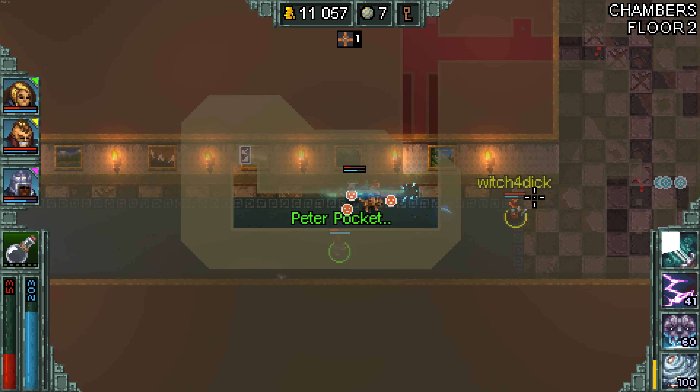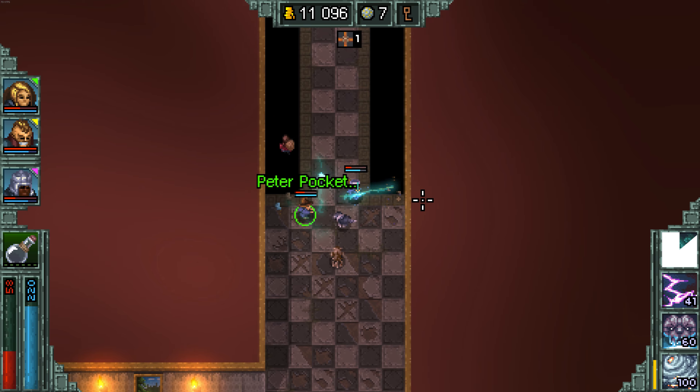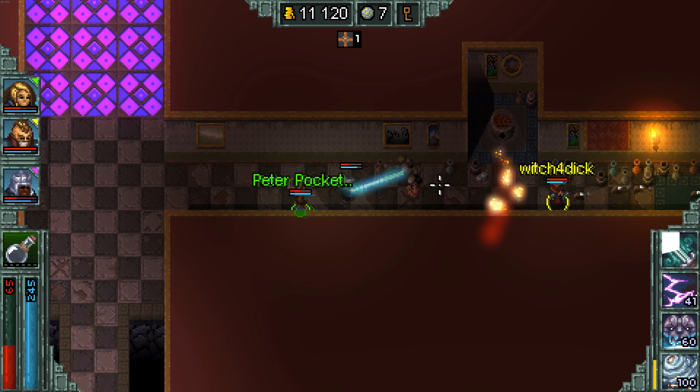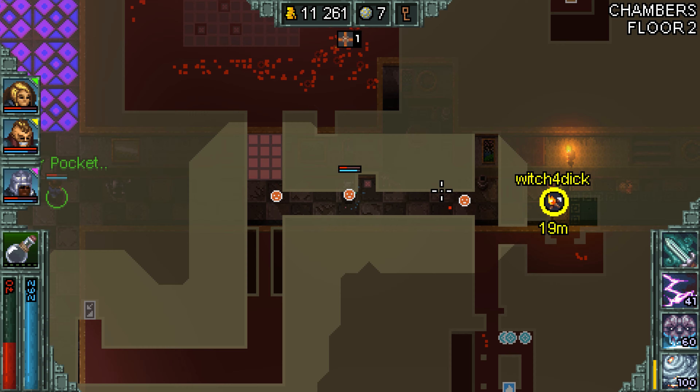Some of the items also have set bonuses as well, and some range from just adding more stats to something completely different — like one that gives you a 1% chance on kill to get potion recharge, or another that gives you 25% damage during combo.